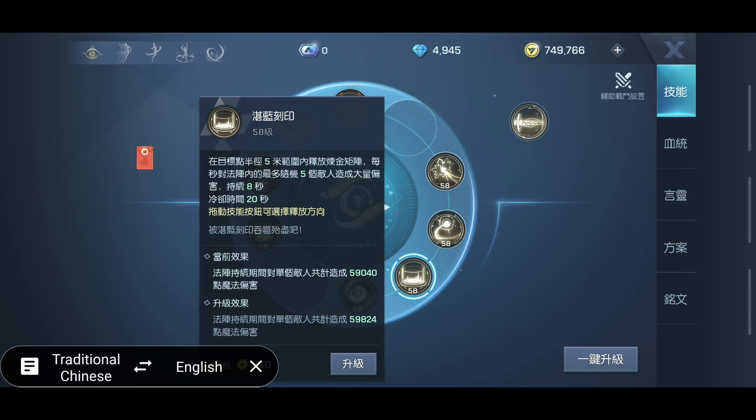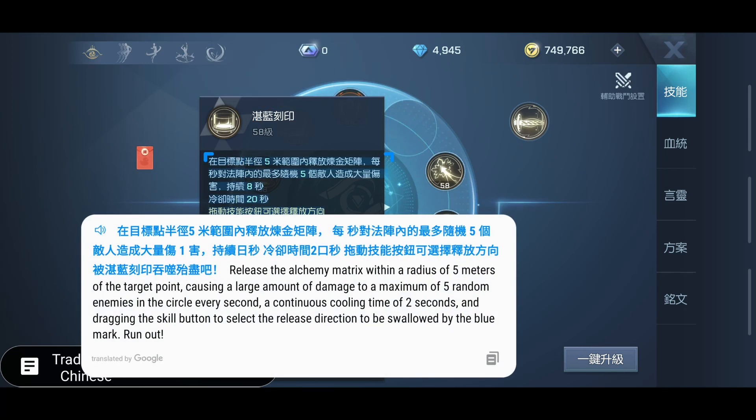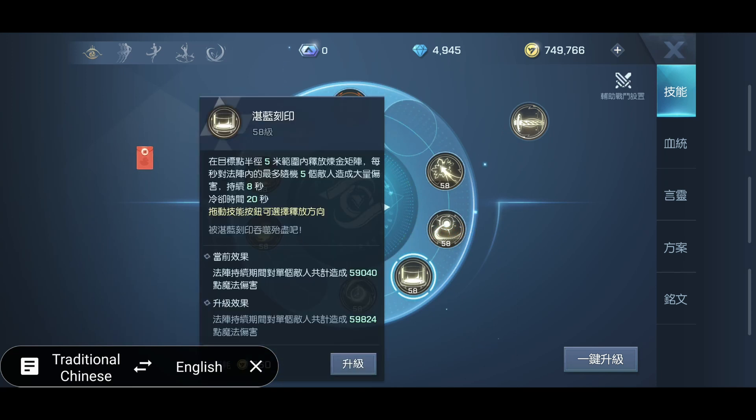Cooldown reduction is like a stat in the game. Next ability is called Azor Engraving. It releases the alchemy matrix within a radius of five meters of the target point, causing a large amount of damage to a maximum of five random enemies in the circle every second, with a continuous cooldown of two seconds. By dragging the skill button, you can release it and target it in different areas. That's the big circle ability that damages people, like we showed in our last video.